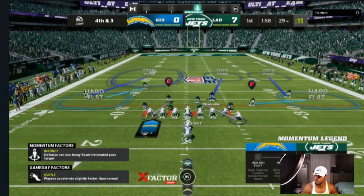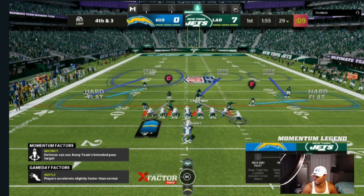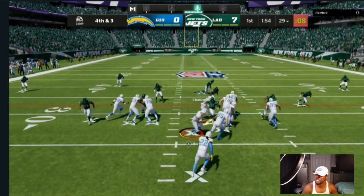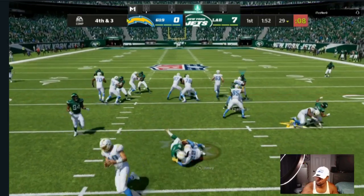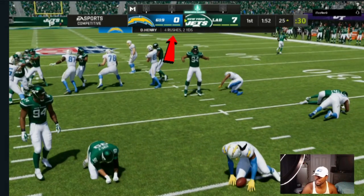As you can see in this video, we are going against Derrick Henry, who gets the glitchiest animations in the game, and we are shutting down the run — four rushes for two yards.